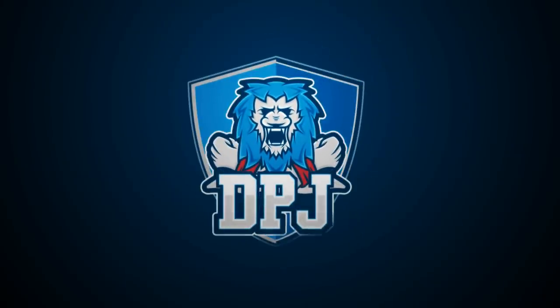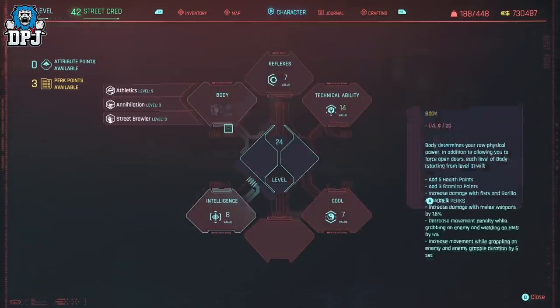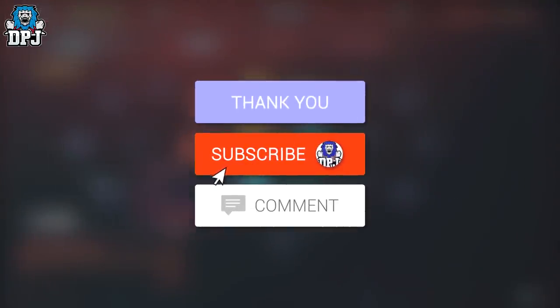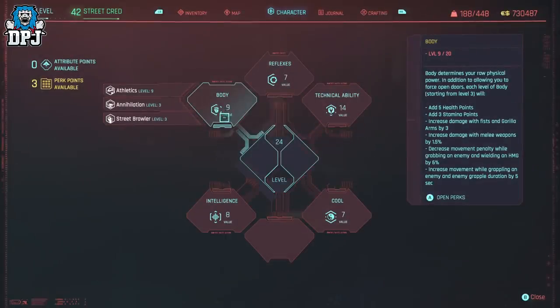I am back with another amazing Cyberpunk glitch, and this one lets you max out the body athletic stat in literally five minutes or less — and the best thing is this is done while you are AFK. How's it going guys, my name is DPJ, and if you enjoyed this video leaving a like really helps out, and if you want to see more Cyberpunk be sure to subscribe.